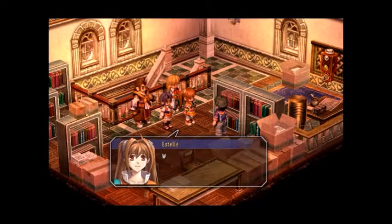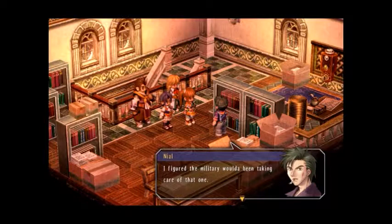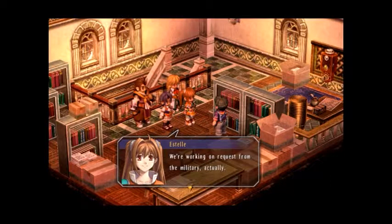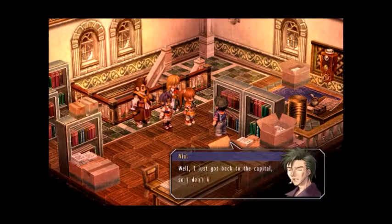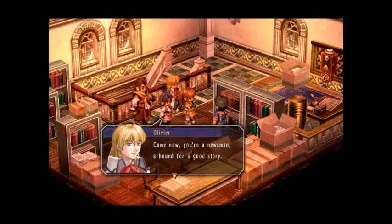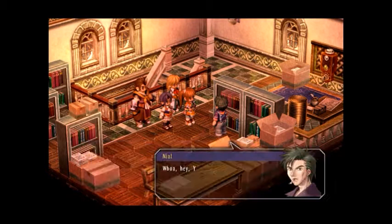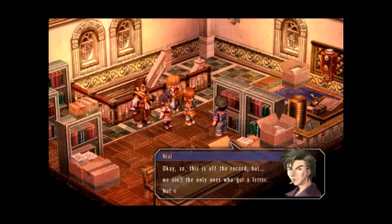Well, actually, we're the ones who'd like to know something. We heard the Liberal News received a threatening letter. You guys investigating that thing? I figured the military would have been taking care of that one. We're working on a request from the military, actually. So do you know anything? Well, I just got back to the capital, so I don't know too much. To be honest, I'd like to hear what you guys know, if anything. That's real helpful, Niall. Come now, you're a newsman — a hound for a good story. Surely you must have a clue as to who our villain is. But we ain't the only ones who got a letter — not even close.